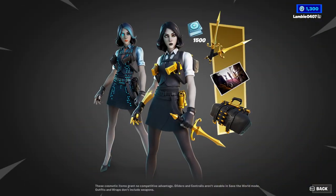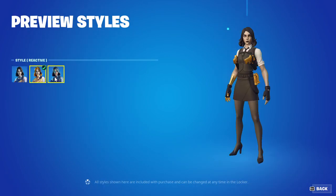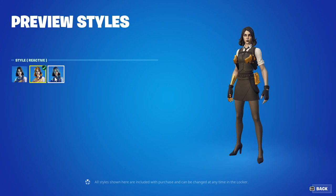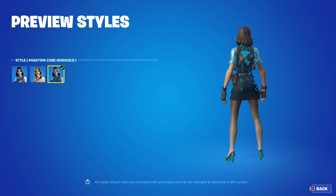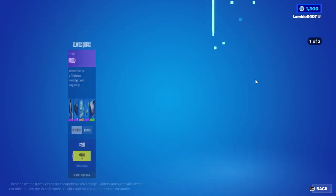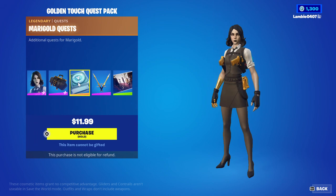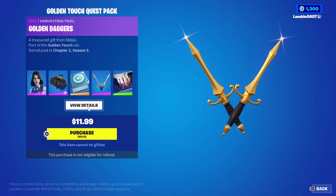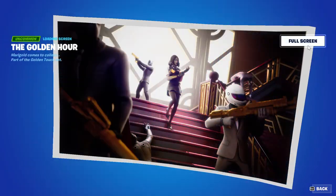Moving on to special art and bundles — the Golden Touch quest pack is back, with the Marigold skin with the reactive style which turns her gold, and the new Phantom Core Marigold style which matches those free cosmetics, as you can see. Then the Golden Gambit Back Bling with the reactive style, the Marigold quest, the Golden Daggers harvesting tool, and the Golden Hour loading screen.